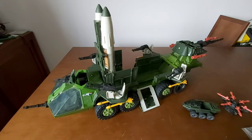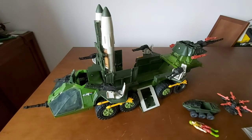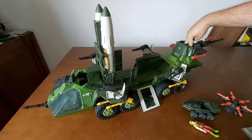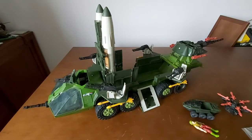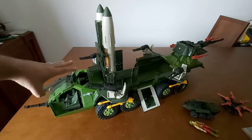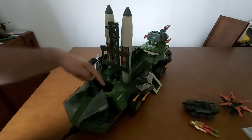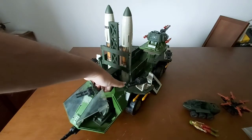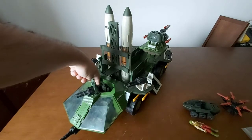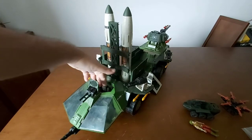Figure-wise, it doesn't have pegs like most other vehicles, but you can seat two right here, four on the turrets, and three right here on the command center. Driving - it doesn't have a peg but you can put one figure standing right there. You have a seat opposite to this one, and a place for someone standing in this area. Two driving, one co-pilot, one standing.